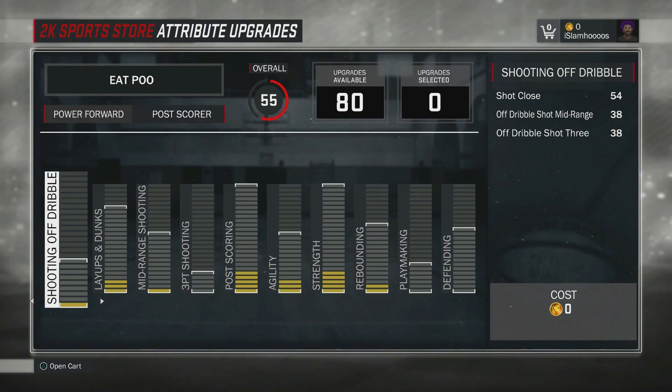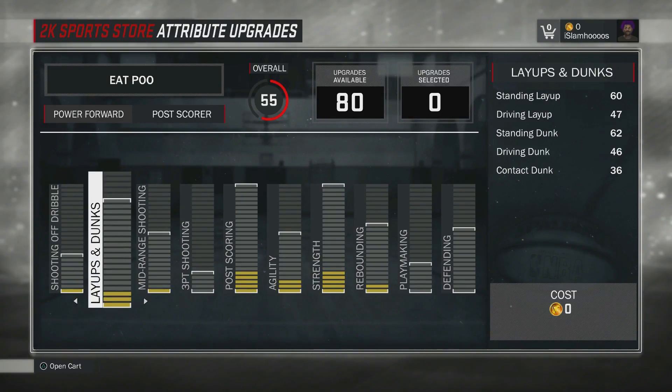These are the stats for the power forward post scorer I made here. And the reason why I choose this over the center build is the driving layup and the driving dunk — they're each 10 points higher than a 7-foot 3 center's layups and dunks. So that's one advantage of picking a power forward: your layups and dunks are higher.